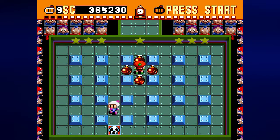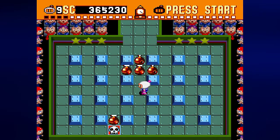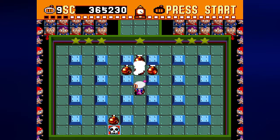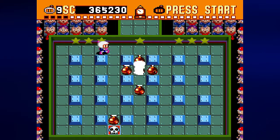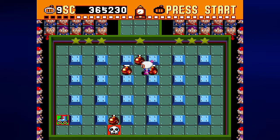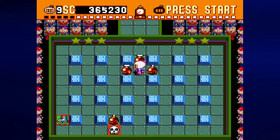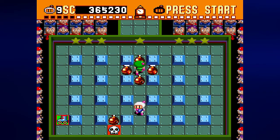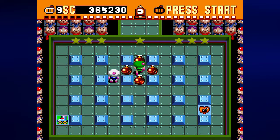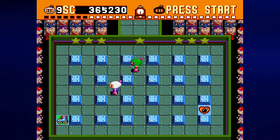Down goes the red one after I place a bomb right here. I kind of mess up, but I do place myself where I need to. Blow up the Blue Bomberman, get the green guy over here, and then kick the one bomb I need left right to him. I blow up the skull right then and there — that way I don't have to deal with it later.